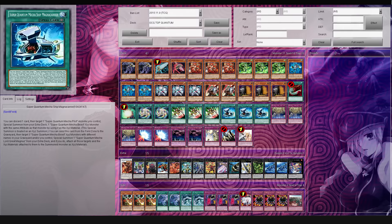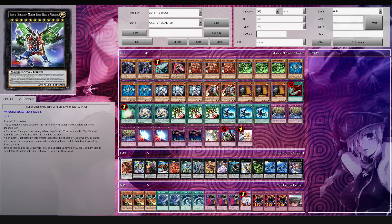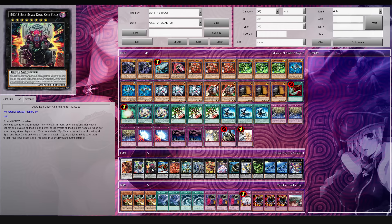Get rid of any card and you're able to just go ahead and XYZ on top of XYZ, and you have a win condition built into the deck essentially. The Super Quantum Mecha Lord Great Magnus can already win you the game automatically. But anyways, let's go ahead and jump right into the deck profile, and then we'll talk a little bit more about the text and all the other stuff, and how do you bring out this card over here, which is the Duo Don King. This card is actually super amazing.